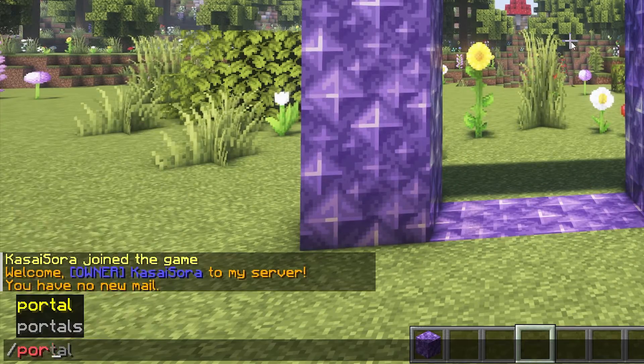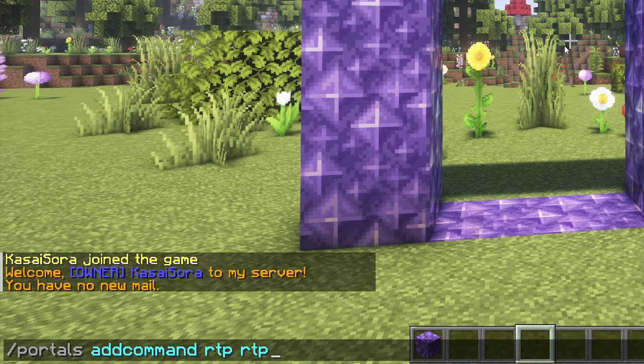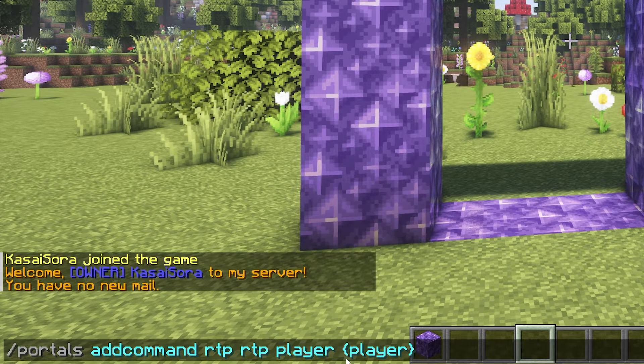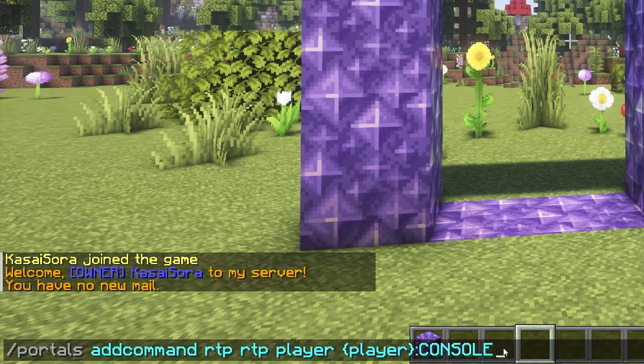The way we're going to do that is type /portals, then add a command, then type in the name of your portal — in my case it is called RTP. Then you want to type in the command. The command you want to fill in here is RTP, without any slashes. After that, a space and then 'player', then a space again and one of these curly bracket symbols, then 'player' once again, and then another closing bracket. So this will be a placeholder for your player name. The last thing you want to do is type colon, and then with all caps, CONSOLE. This is the full command you want to type.